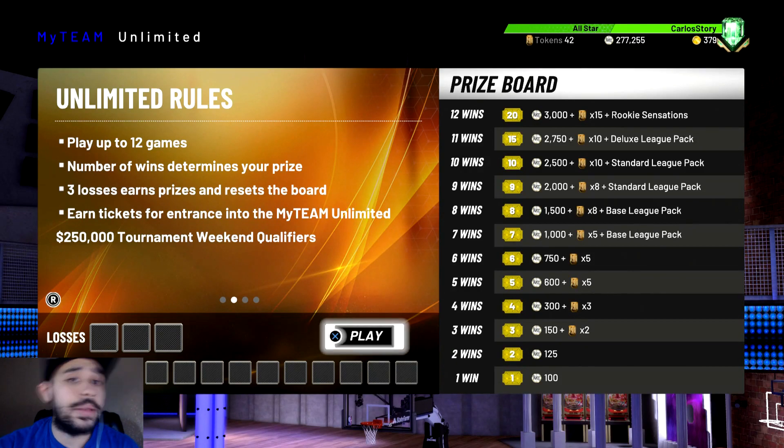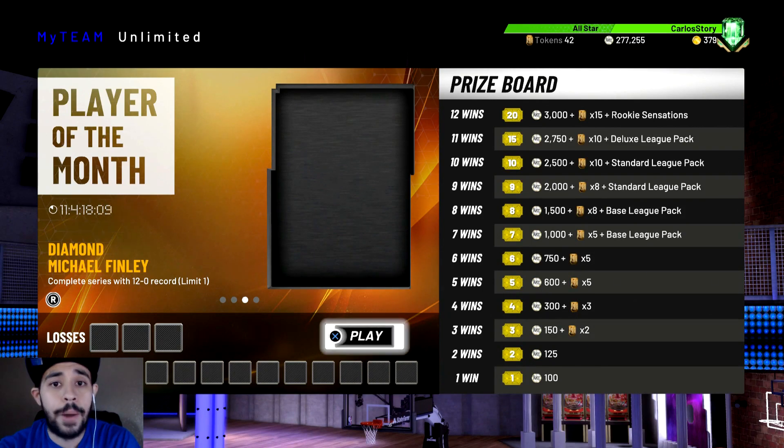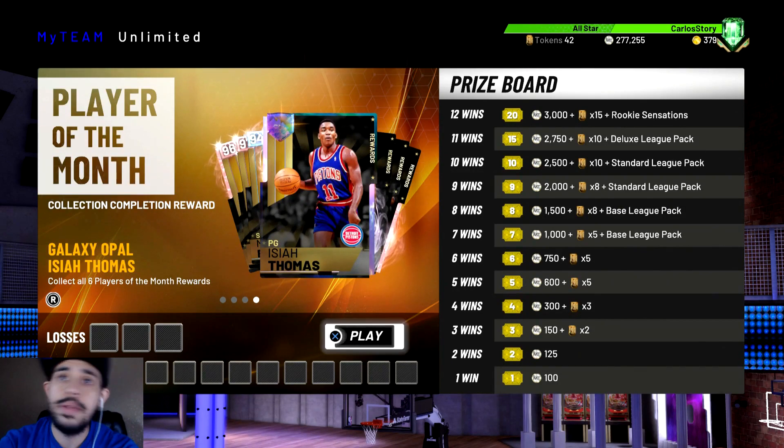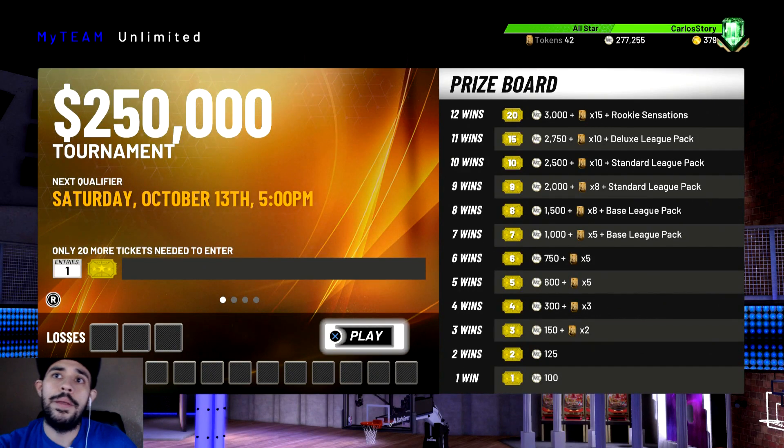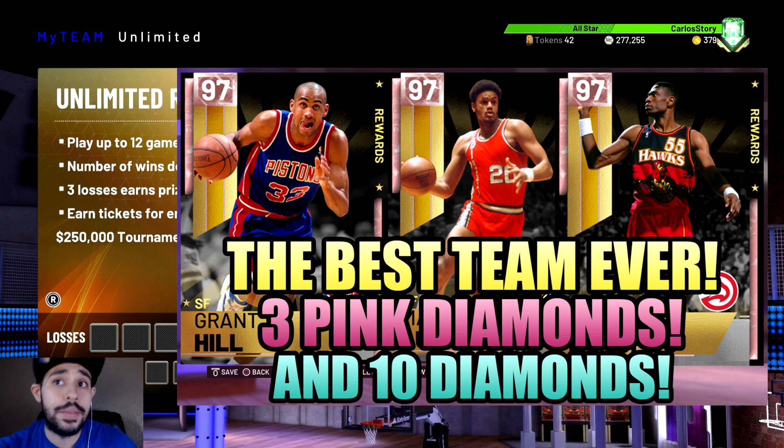Today we've got a video that a lot of people keep asking me about - what are some good cards to get right now for your team so you can go 12-0. I already went 12-0 the first time around, didn't lose any games. I want to give you guys some really good players that I've personally used. They range from rubies to amethysts. I also want to make a list for budget ballers, but this list is more toward people that can afford players in the auction house.